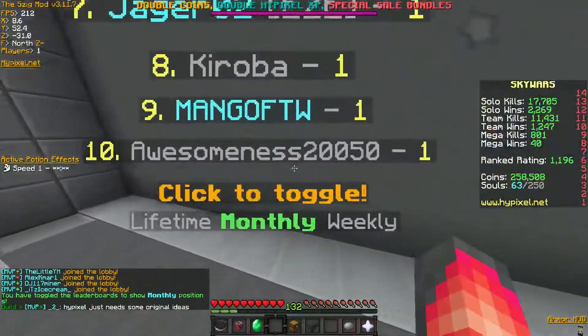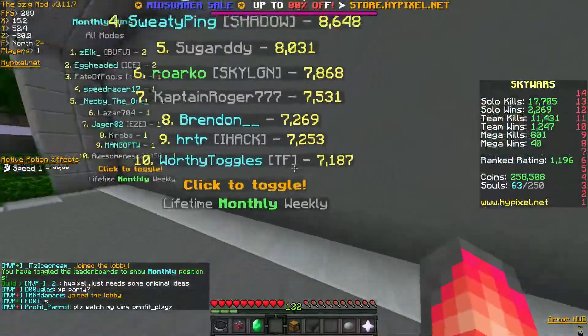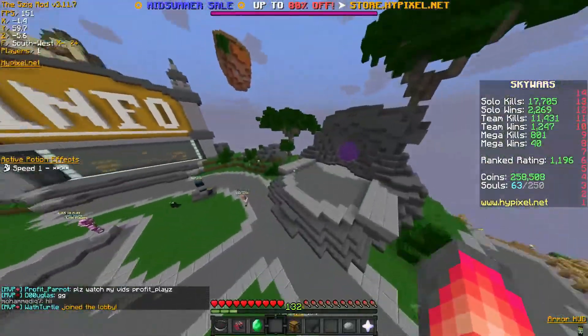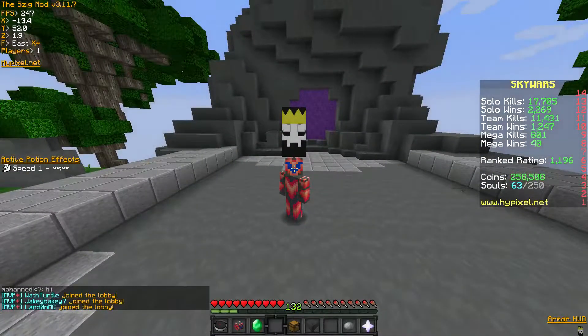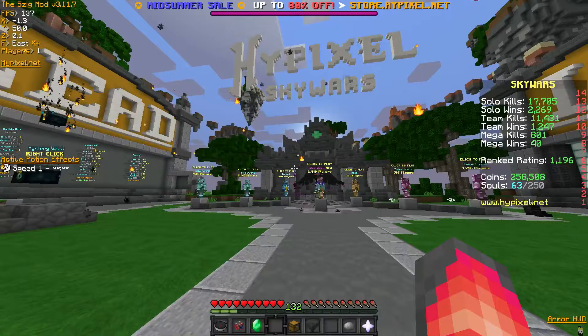You can click to toggle it as well — you can do weekly wins or monthly, just a bunch of different stuff that you couldn't do with the old lobby. It's really cool and it has a kind of 3D effect as well. In this video, I'm basically just going to be going over a few things with the new Skywars update. We're going to check some things out, just see what the update has to offer. Let's get started.